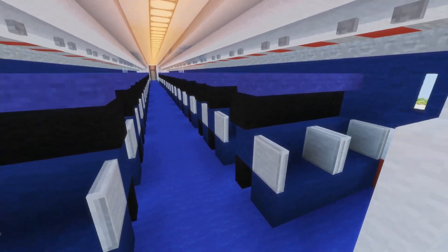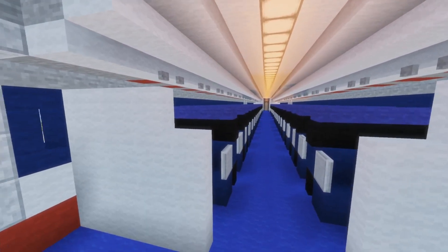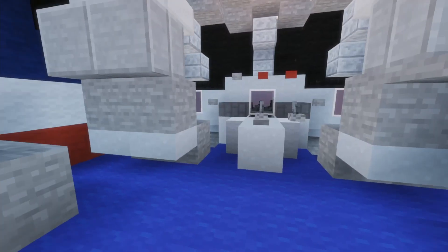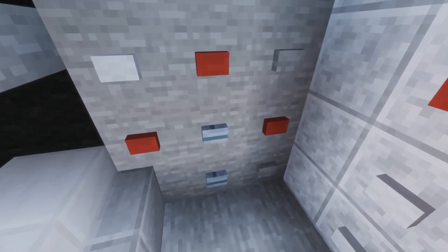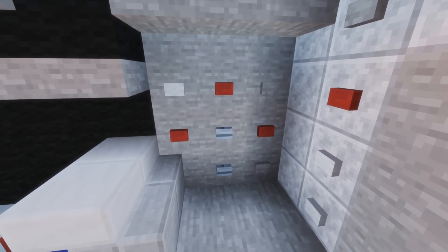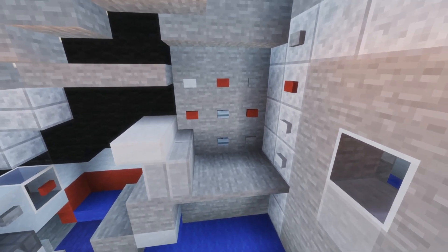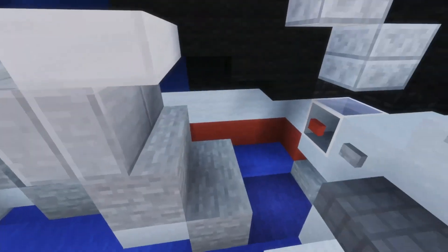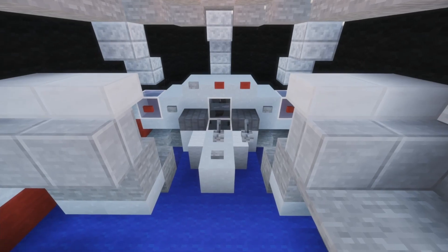Up towards the front — it looks like it was only a one-class layout for the 727 on American at the time. You have a bit of a galley right here, and then into the cockpit: the jump seat is right here, and the flight engineer will be right here. If you checked out the 707 livery of the week, you'll know that the flight engineer's role is basically done at this point.